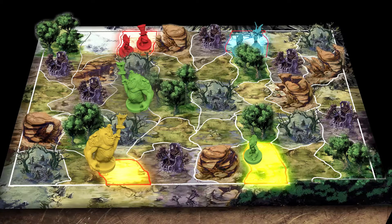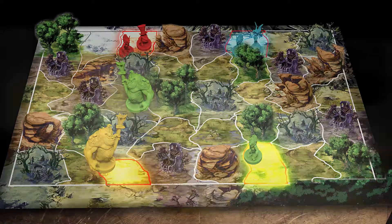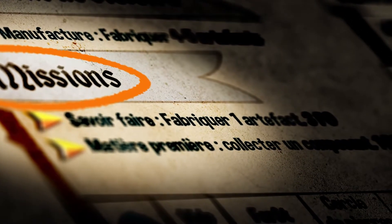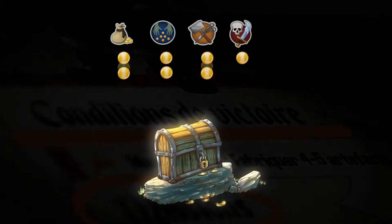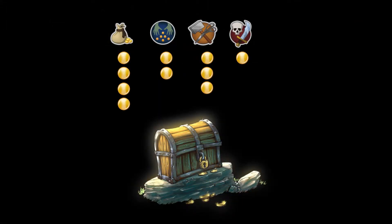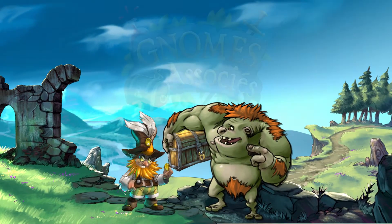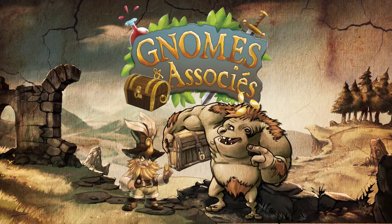The turn ends when all the miniatures have finished their activation phase. To win, the guild must achieve specific missions, which imply achieving victory conditions while trying to avoid the operations of the rival guilds. The first guild which achieves its victory conditions puts an end to the game. Tactics and dirty tricks will help you to become the most influential guild of Mervaland.